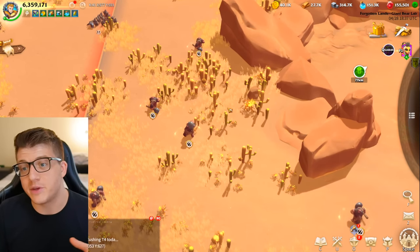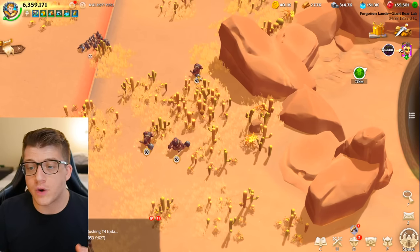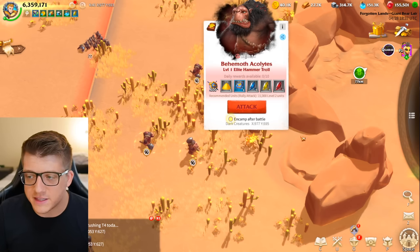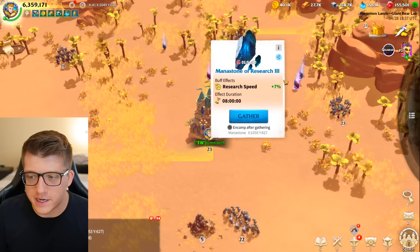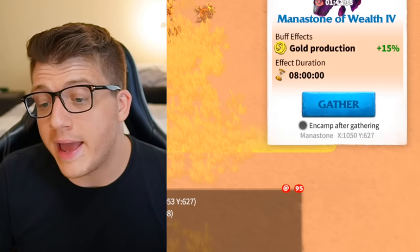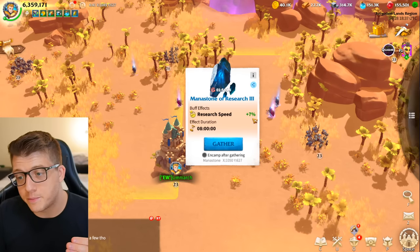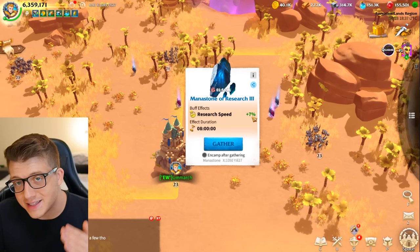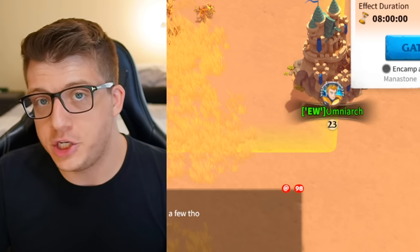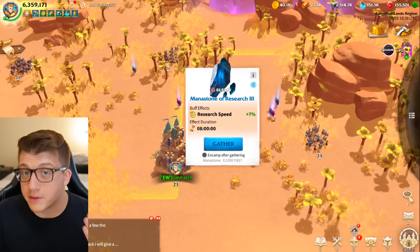The more powerful behemoths drop better mana stones on average. Green mana stones give 2-3% buffs, blue give 7%, and purple give 15% buffs. The key reason to collect them is they provide free buffs to resource production and research speed — your research can literally happen 7% faster just by collecting the right mana stone. Critically, you must collect the mana stone first and then initiate the research. If you've already started the research, the mana stone won't apply, so always get the mana stone before starting big upgrades.